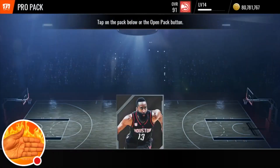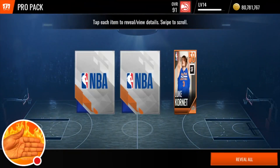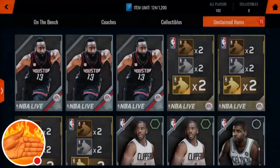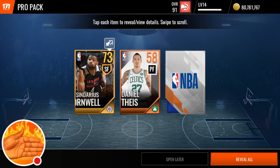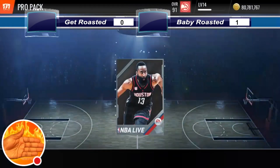Alright, let's get right into the pack opening. I'm going to go first. I got a 58, a 66, and a 71. So you have to get better than a 71. Let's see if you get better than a 71. You got a 73. So it's 1-0, it should be on the board now.